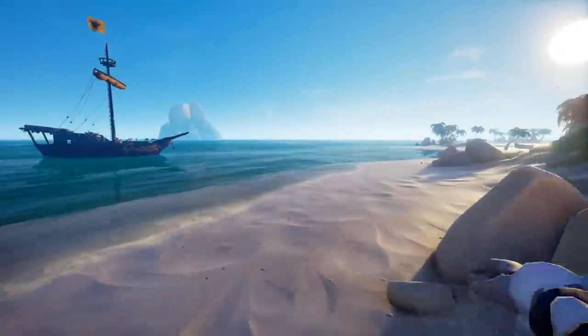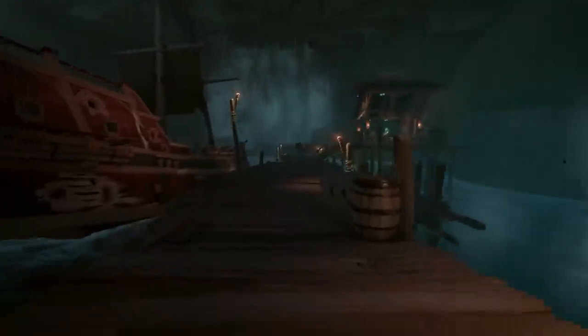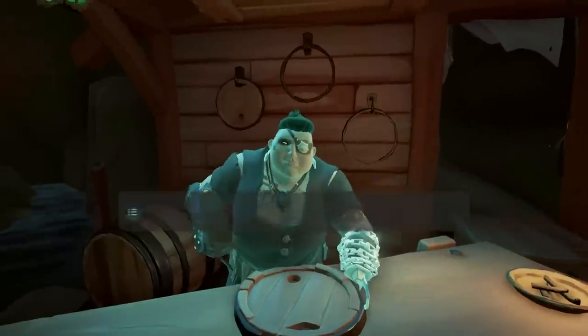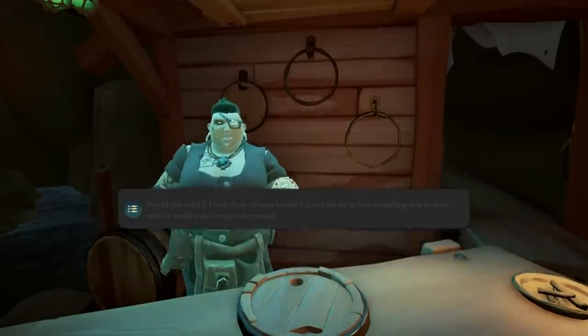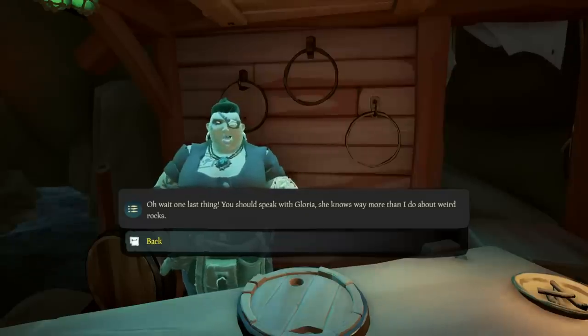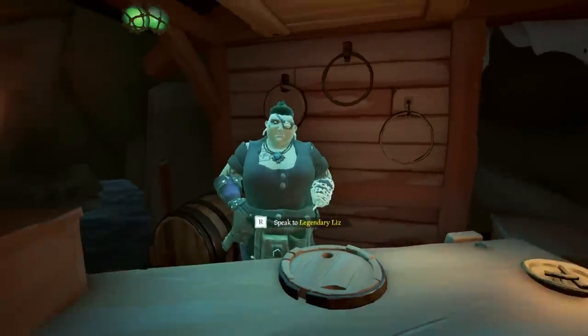Now, once all three Shroudstones are collected, there's still another step. You need to go to the Pirate Legend hideout and go talk to Legendary Liz. There will be a new dialogue option with her to discuss the stones. She then offers to make you something legendary out of your findings.